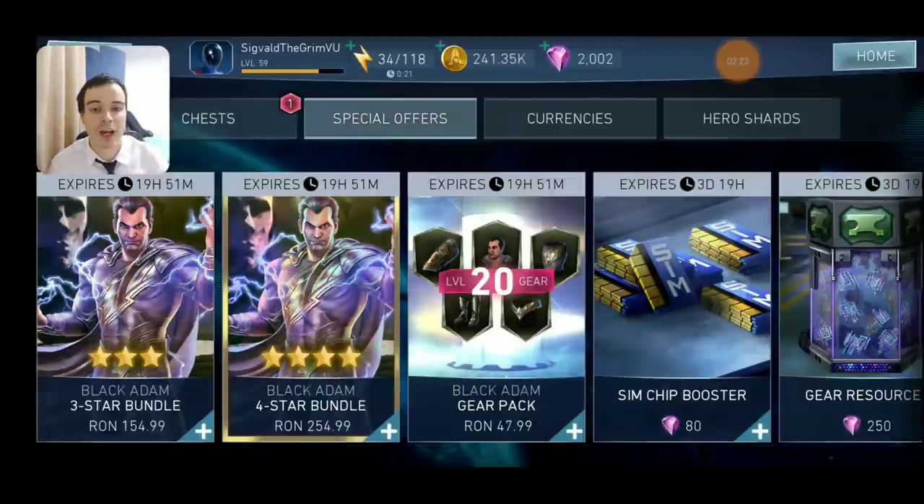Next up, the special offers. We have over here a 3-star bundle and a 4-star bundle for Black Adam. As I have said, Black Adam is going to be an amazing character, but I wouldn't really rush to buy his offers, because first of all they are kind of expensive for a 3- or 4-star character in a video game, in my opinion at the very least — but it's up to you what you do with your money. On the other hand, he will be available in the arena seasons, as he is now, so you can unlock him from there. The Black Adam gear pack I don't think has a purpose since they are in the arena store — I hope they are still in the arena store, they were before the update, so hopefully they are there.